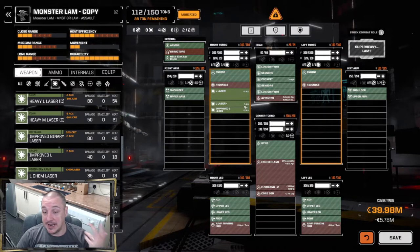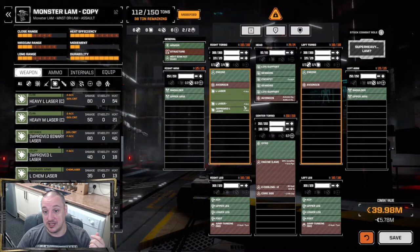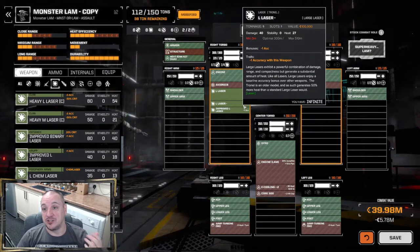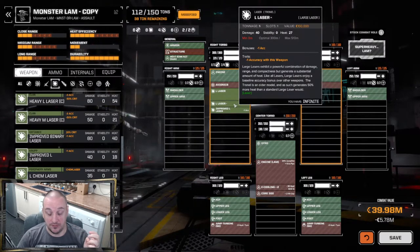The large laser minus is essentially the same but produces a significant amount more heat — 27 versus 18 on the standard, so nearly nine extra points of heat to deal with. The range is knocked back a big chunk as well, down to only 510 meters, and it has minus-one accuracy. Same as the mediums — if you absolutely have to use them, fine, but otherwise just sell them for the money. Its one saving point is it only takes up one slot versus two for the large laser, but honestly that's not worth the trade-off.